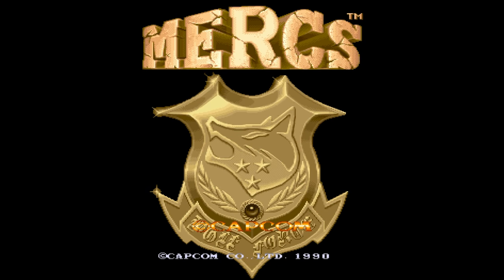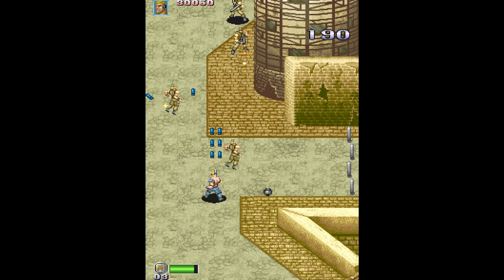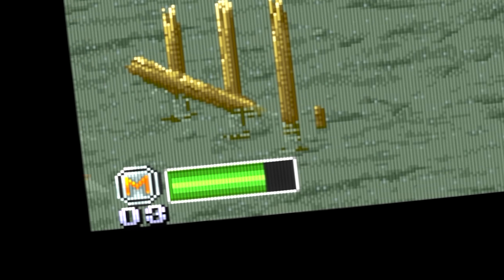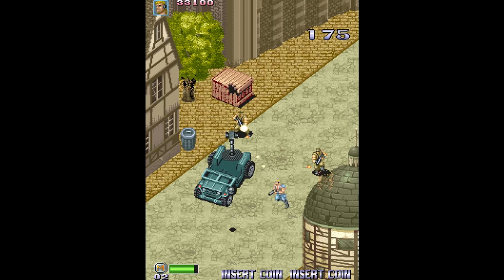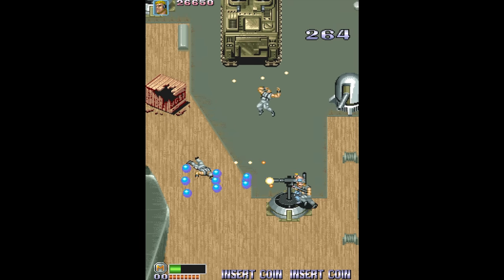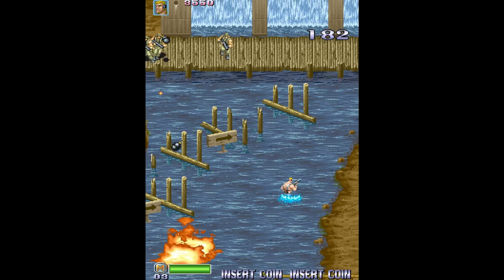Mercs came to the arcades in 1990 from Capcom. This is a really cool overhead run-n-gun, the sequel to Commando from 1985, allowing up to three players simultaneously. You have a few different weapon types you can power up, a life bar so you don't die in a single hit, and fairly short but fun stages with neat boss fights. One super cool feature is that you can commandeer vehicles to ride in and shoot out of — there are even boats to drive and enemy gun turrets to use. The graphics are excellent, as is par for Capcom arcade games, and there's some nice music too.